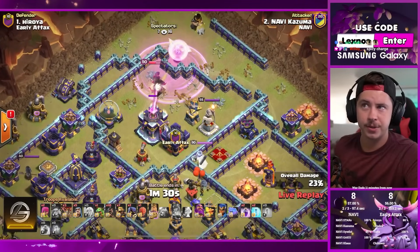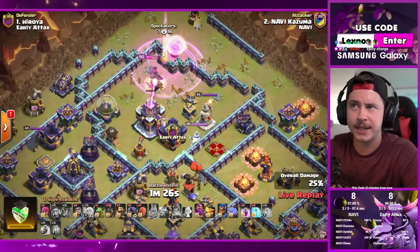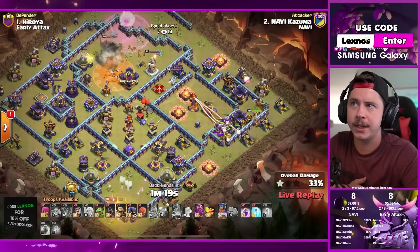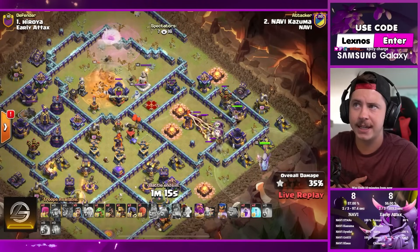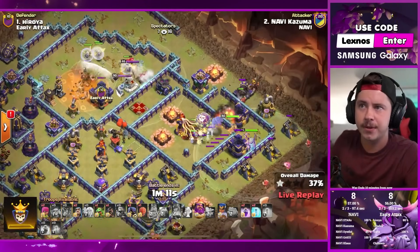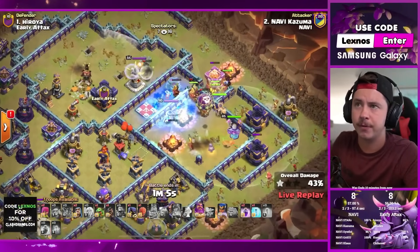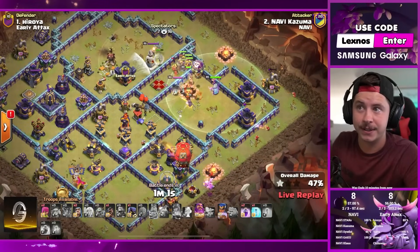Rage, warden statue, giga inferno hitting the queen but she still gets through the town hall. King on the bottom side alone going for the eagle artillery, hog riders from the right. Queen got the town hall but now hits the tornado trap - she dies. He doesn't invest more spells there, focuses on the hog riders. King distracts defenses but goes down. Two free spells, headhunter, stone slammer - interesting choice.